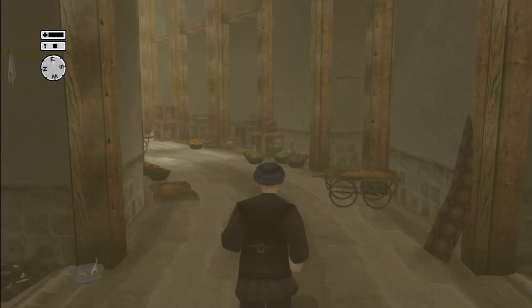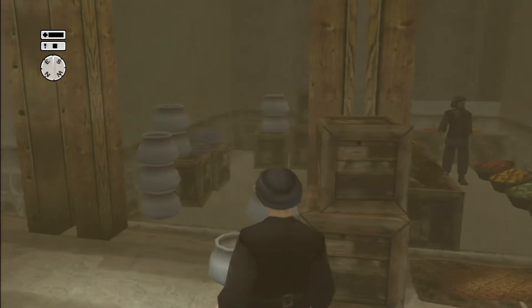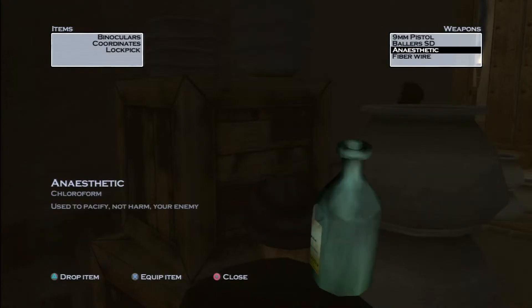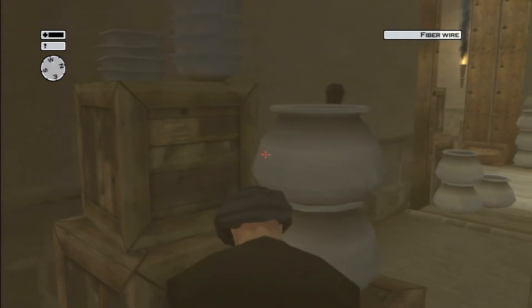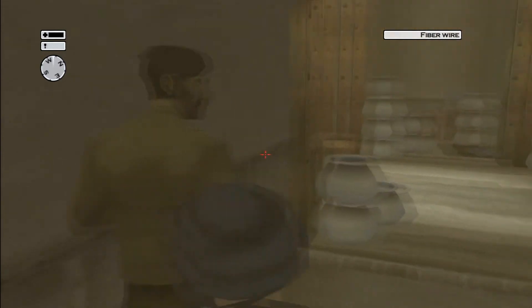So just walk in here and you're going to want to look for this little nook here. Go in behind the boxes and bring up your map. The little red circle is your target and you're gonna wait for him to come — I cut it because it literally takes about five minutes. So here he comes. When he gets close, close your map and wait for him to have his back turned to you, get out your fiber wire and make sure you have it prepped.